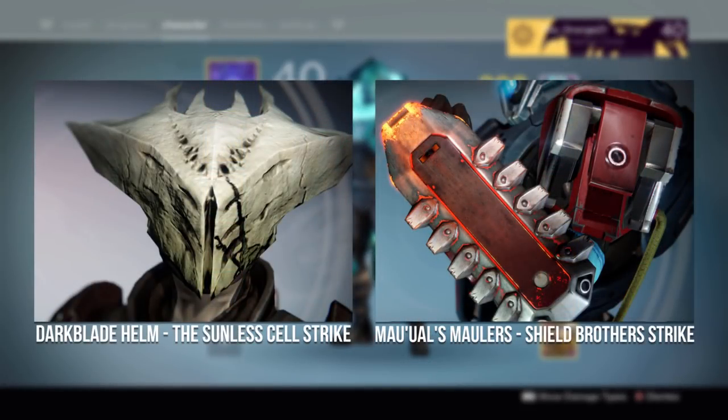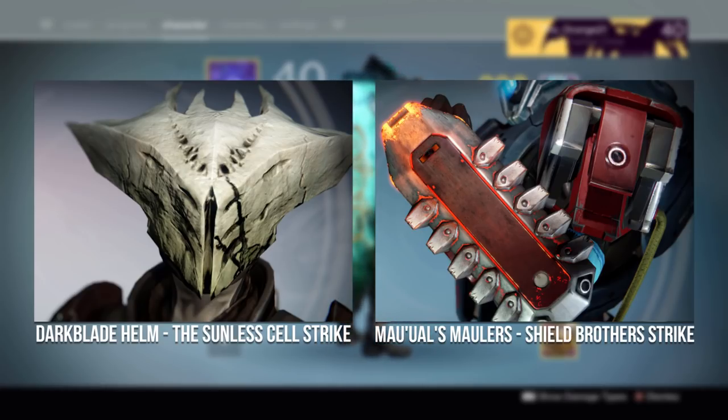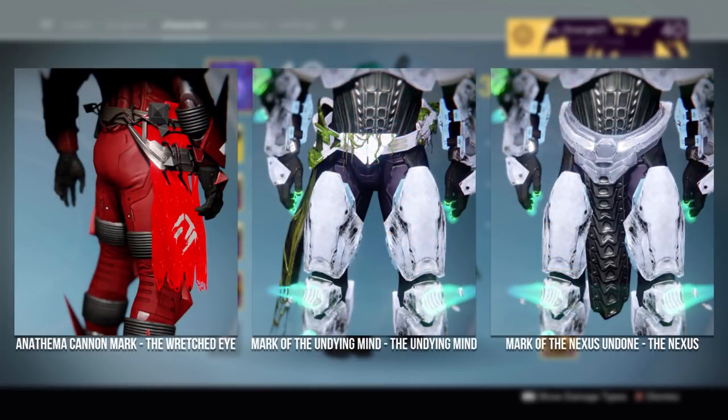There were also some strike pieces for Titan and Warlock as well. Here we have the Darkblade helm and the Maulers — both look fantastic, and I especially like the helmet because it gives off a Hive Knight look. There were also three marks for the Titan, which all have vastly different appearances.